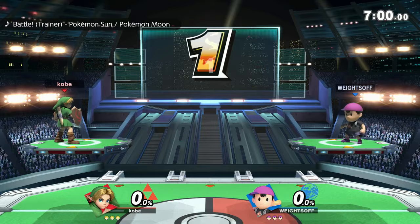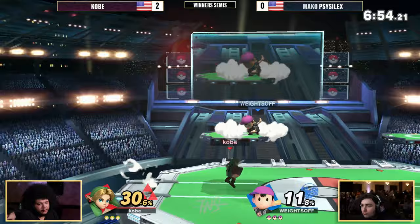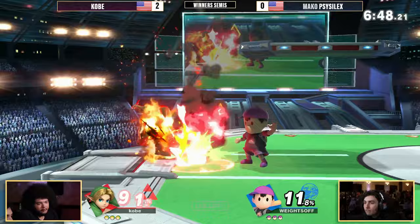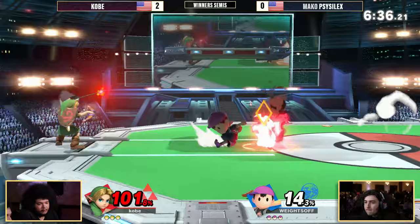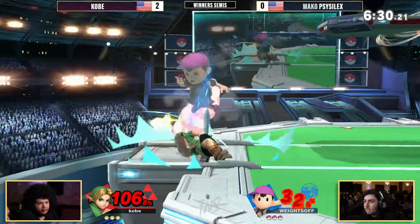Here comes Scythe Selects — double up air, three up airs, gets 30%. Not too shabby. Scythe Selects pressing the disadvantage, knowing exactly what Kobe wants. He let it rip just a little bit too soon — I think he could have made that connection if he waited a moment. Good on Kobe to be DIing up. Normally you see people try to DI out to get out of PK Fire a little early, but if you're stuck in the middle of it, DIing up to avoid the follow-up is actually a pretty good idea.